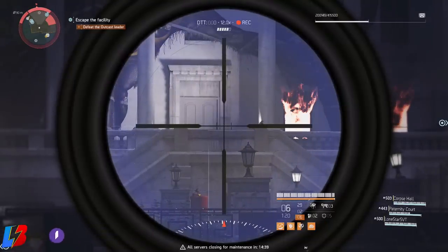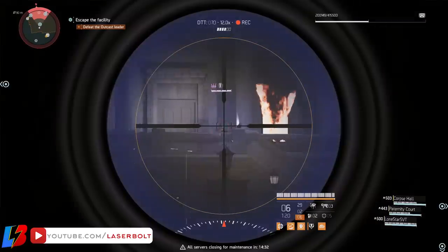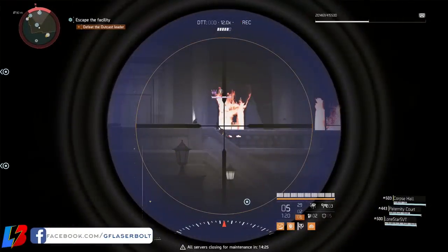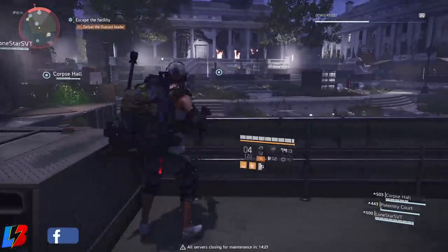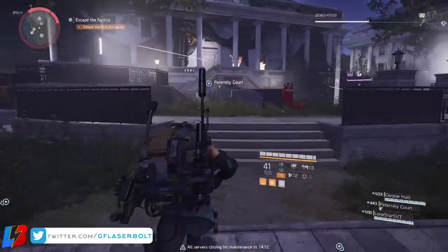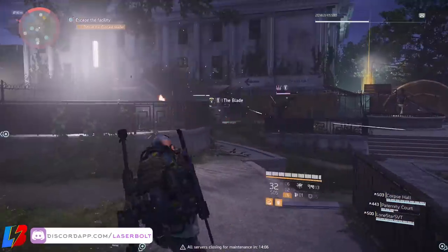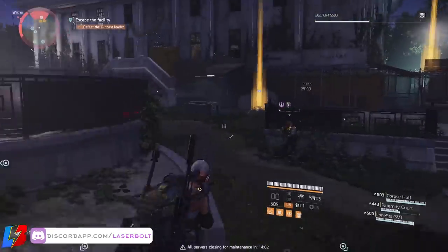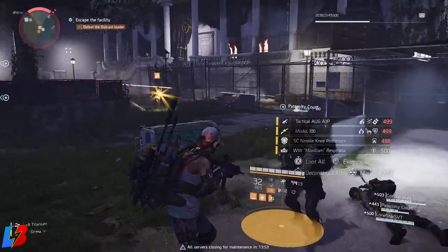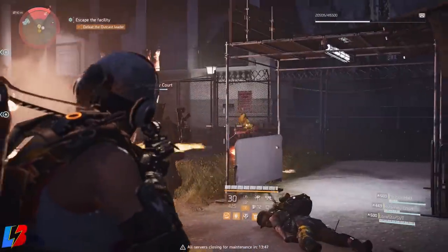Step four ties into challenge mode as well: as you're leveling up you'll earn proficiency caches, and every time you open one there's a probability of getting a weapon with a higher base damage. If you were watching the screen during this video, you'll notice I have a bunch of different weapons — the ones with a star icon are all weapons I farmed before making this video in about an hour, doing a mix of Dark Zone and PvE content. Most of the starred weapons have a slightly higher base damage than the weapons stored in my inventory, giving you more DPS against enemies.